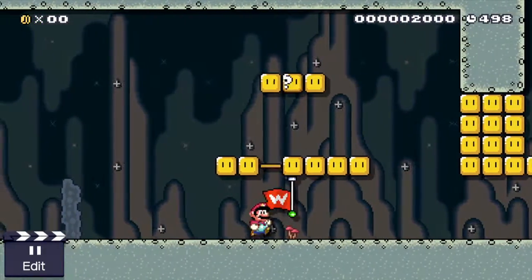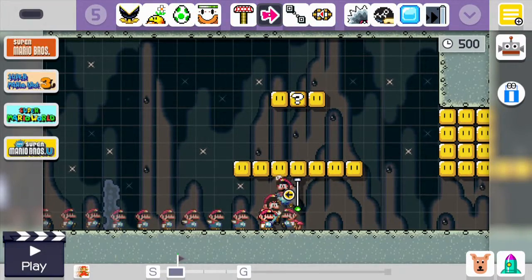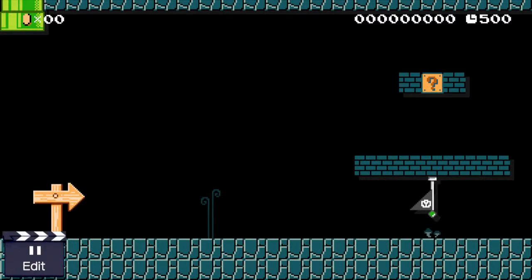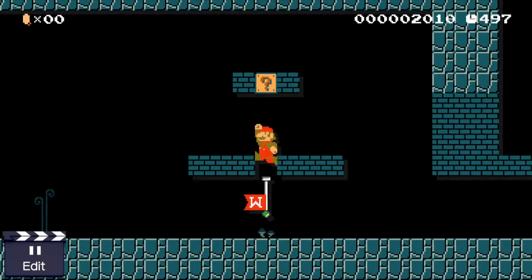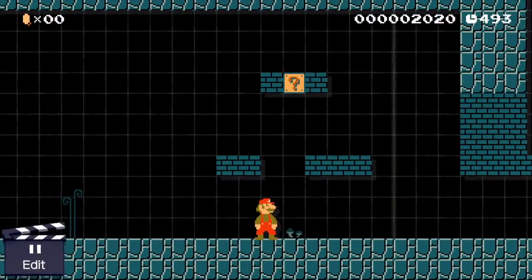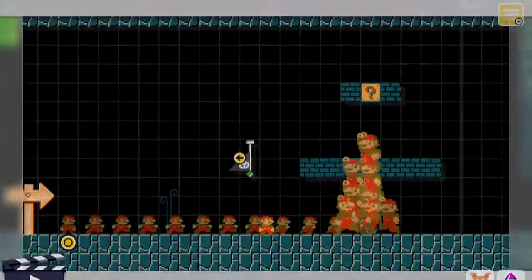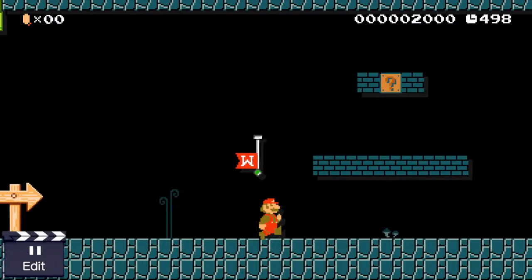Instead of looking like the goal pole but smaller — half the size and half the width — now it's just a flag. I still think it makes you bigger. Yeah it does. And it does that for Super Mario Bros. too. The flag pole and the checkpoint can actually just be placed in the air.